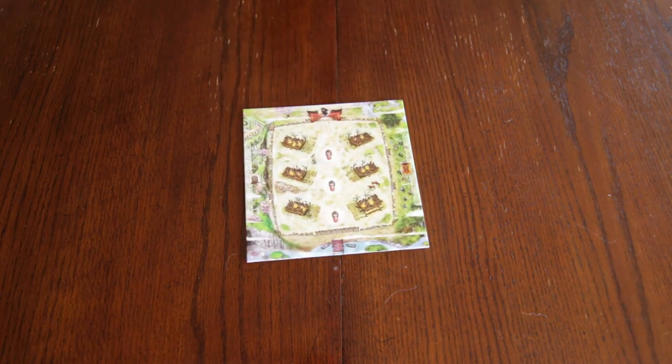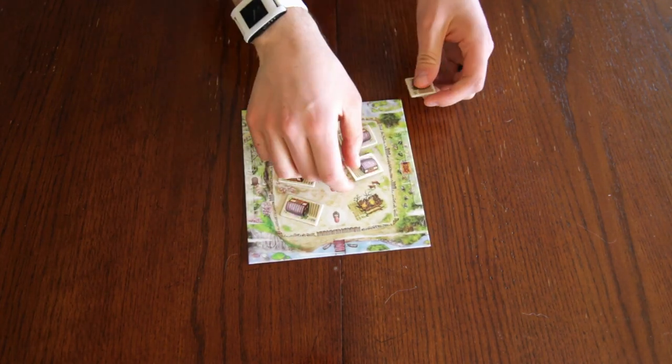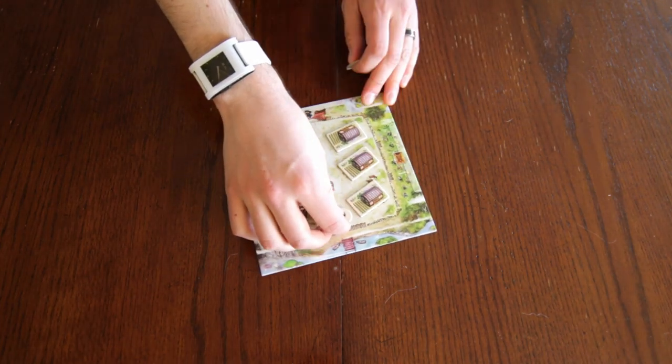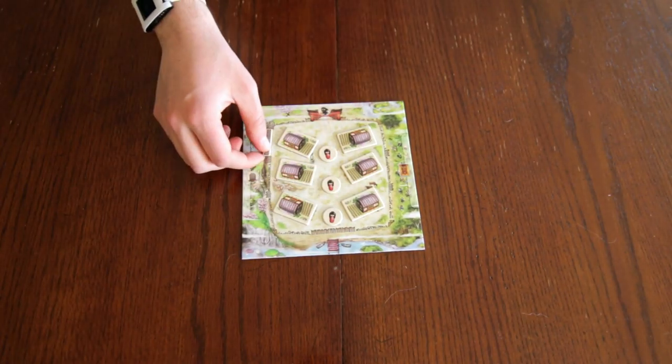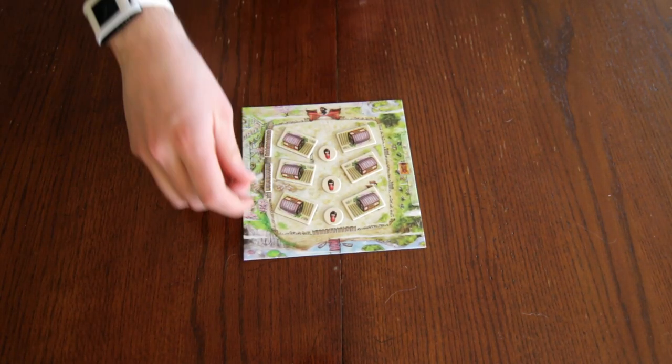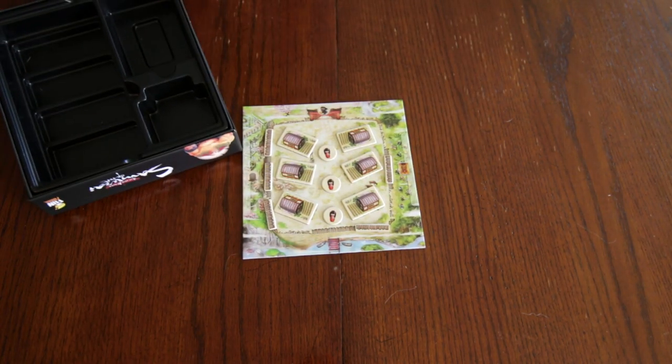To begin a game of Samurai Spirit, place the village game board in the center of the table. Place six farmstead tokens building-side up in their marked locations. Put the three family tokens doll-side up in their marked spaces. Place barricades equal to the number of players plus two in their spaces around the village. The remaining barricades will not be used for this game, so you can store them in the box.